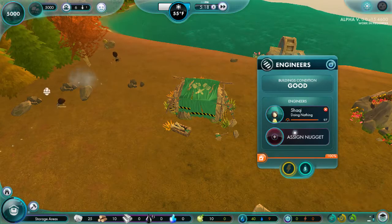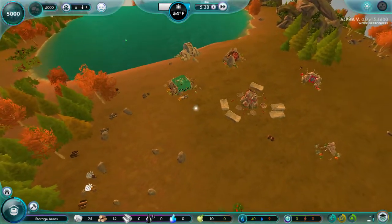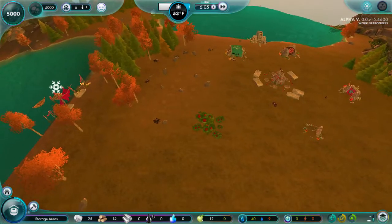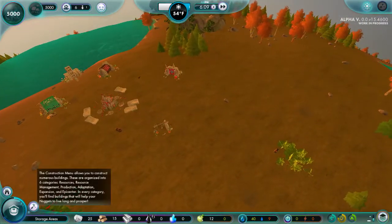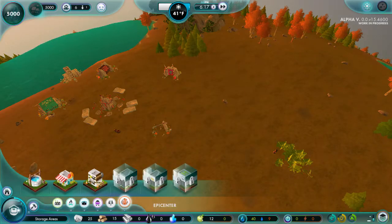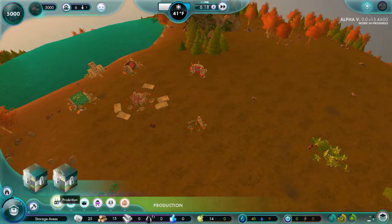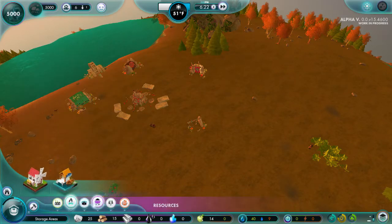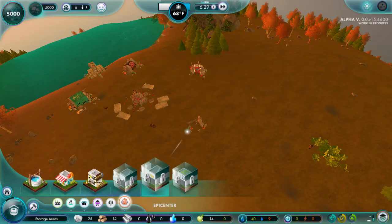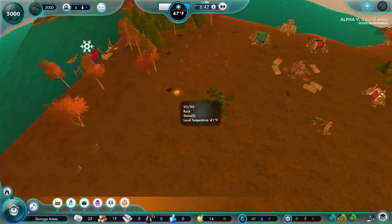We're gonna get two engineers just so we don't have anything to worry about. We do need a hospital - I have a feeling. We can't build a hospital. I really hope that their injury thing is better because I can't build a hospital. That is not a good thing. I could build a farm but there's really no reason to right now. I really wish you could prioritize stones - like click this and tell them, please prioritize getting this stone.